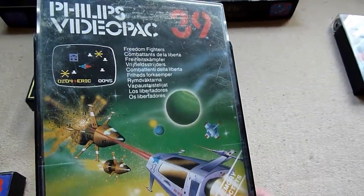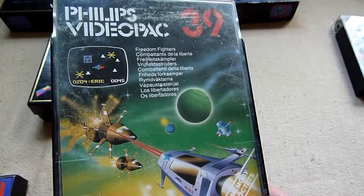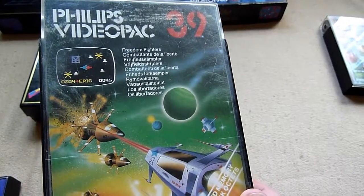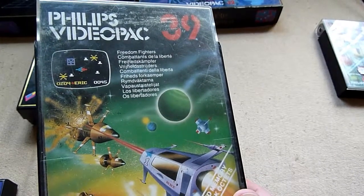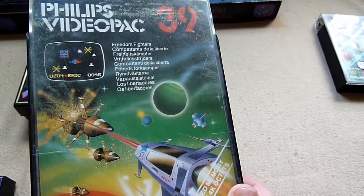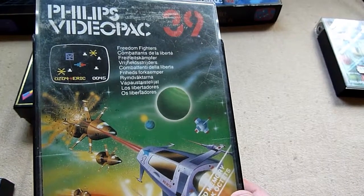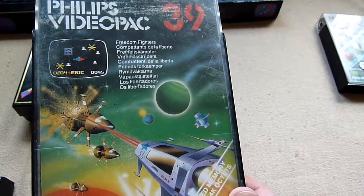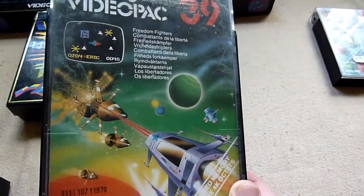Number 39 — Freedom Fighters. A unique space shooter. The interesting thing is you can play it both ways: with one joystick you play as a little spaceship shooting enemies, and with the other joystick you are a space fighter trying to evade all the enemies. If you evade the enemies you get more points, and the other way you get points by shooting the enemies. You can play this game both ways — that is really unique.